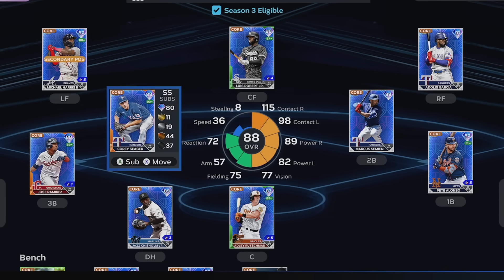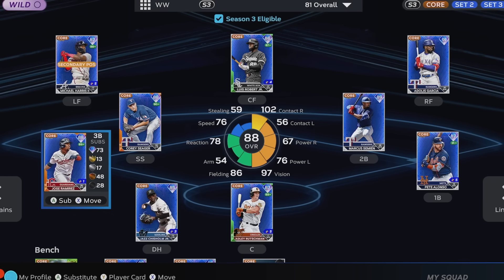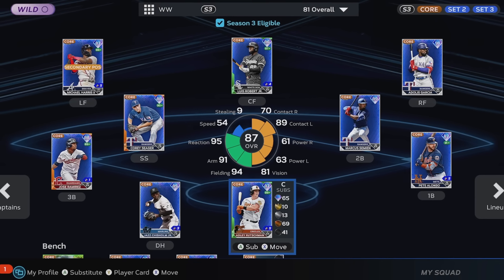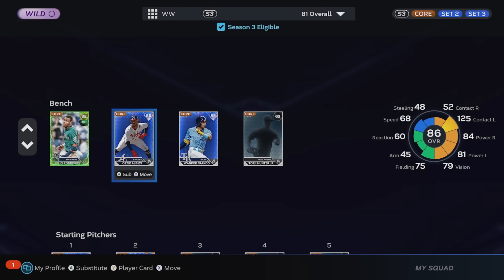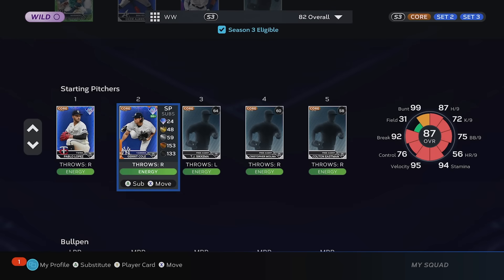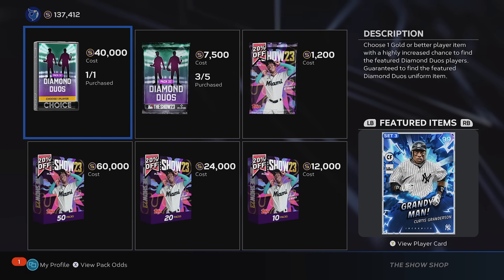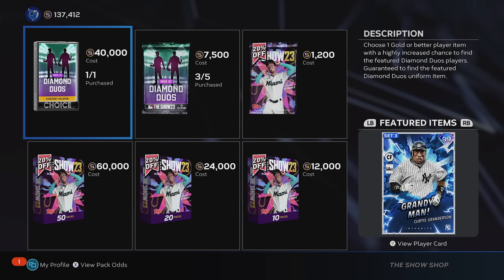Don't buy packs ever under any circumstance ever. This is the team we ended up with: Michael Harris, Lubob, Doliz Garcia, the infield of Pete Alonso, Marcus Simeon, Corey Seeger, Jose Ramirez, Jazz Chisholm at DH, Adley Rutschman behind the plate. We also pulled Wander and Ozzie on the bench, J-Rod as well. Pablo Lopez, Gerrit Cole, and Josh Hader as the only noteworthy reliever. When all was said and done, we have 137,412 stubs - we didn't even get half our stubs back.